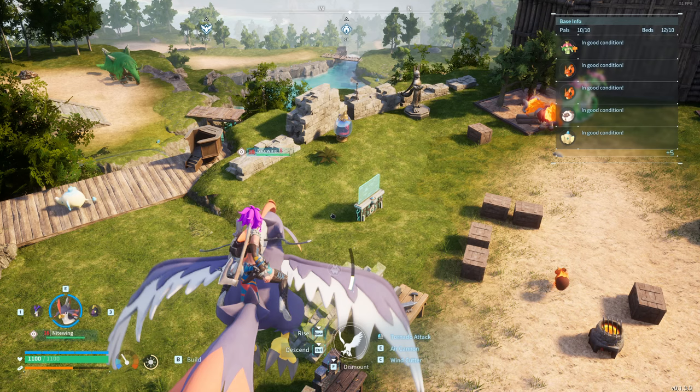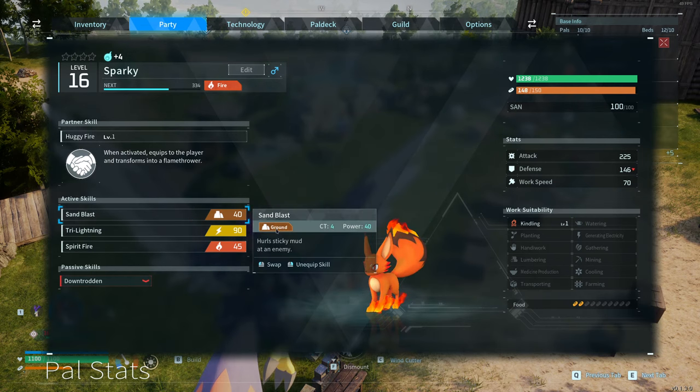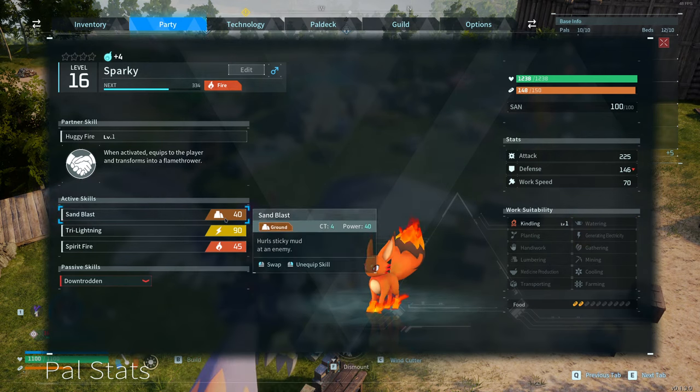So I can go into party mode and click on Sparky. When you capture a PAL they have a default name — I liked him so I gave him a specific name to make it easier to find him. When you get them at low level they normally come with one or two attacks, and then as they level up they'll gain additional abilities. Sparky here actually has three different attacks, which gives him good versatility.